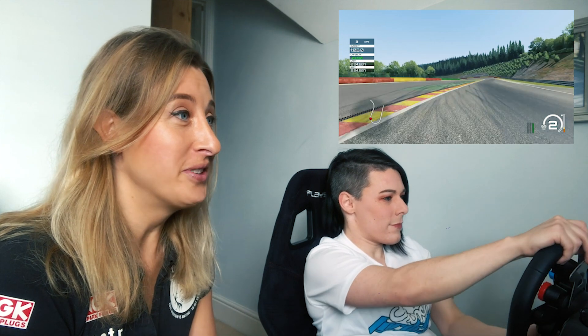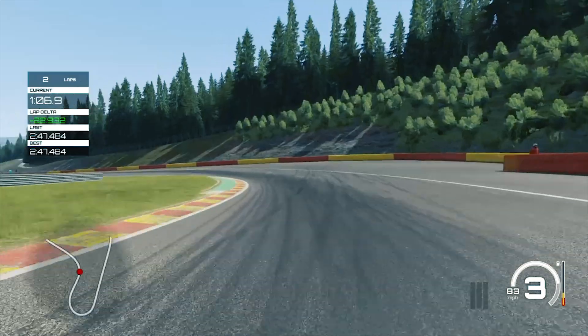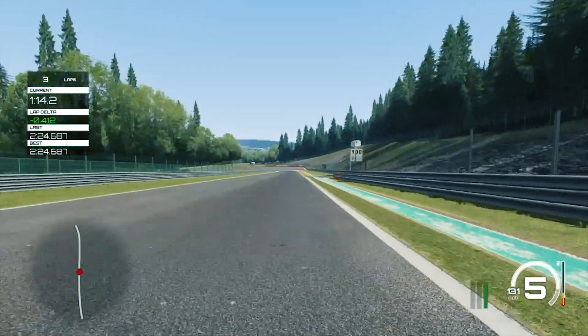The run down to Bruxelles — tricky corner here. You've got to get the car to rotate. If you can't get rotation at Bruxelles you're really struggling, then waiting to power down through to the no-name corner, which I think is actually called Jackie Oaks corner now. For this challenge we're using a BMW GT2 car. It's worth saying we've not really played around with the setup much — we just kind of jumped into it.